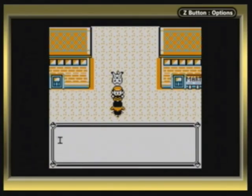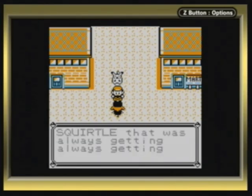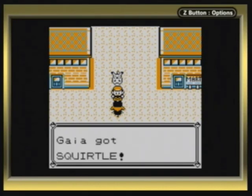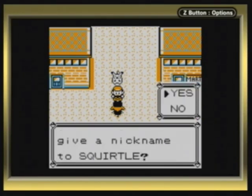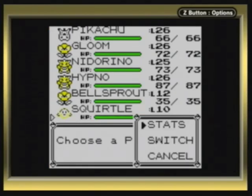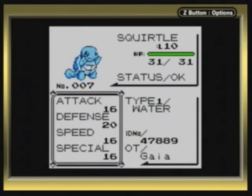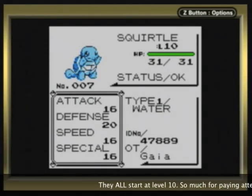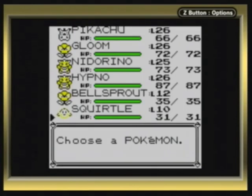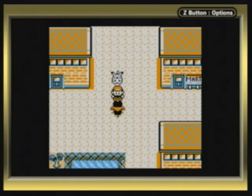You have the Thunder Badge? You must be a pretty good trainer! I just caught a Squirtle — would you take care of it? Oh, hell yeah! I got a Squirtle! That is the final of the three Kanto starters — we finally have Squirtle, and this one actually starts at level 10. A very useful water type if you decide to use it, but I'm only using Charmander, so let's put it back in the PC.